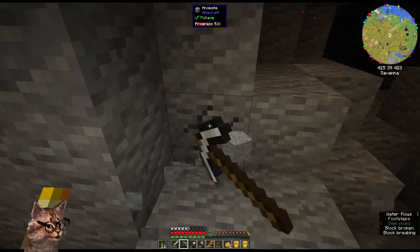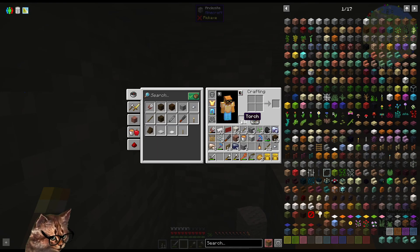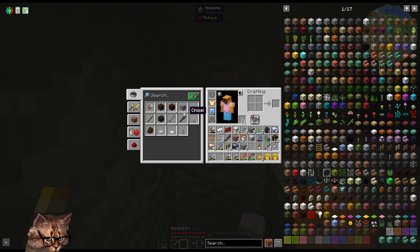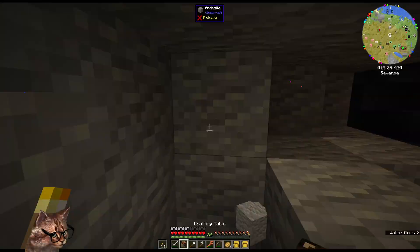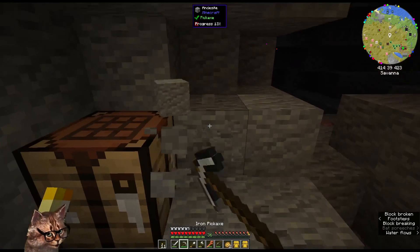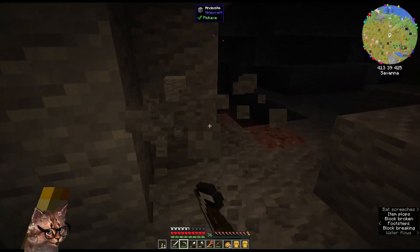But we did want andesite, so do I have more? I have a regular pickaxe which will break soon, so we'll just do this — just make a new regular iron one.